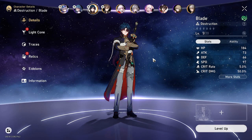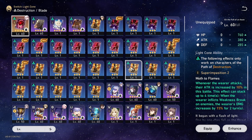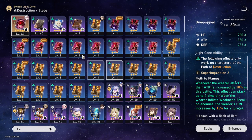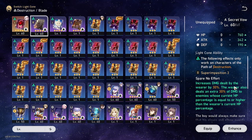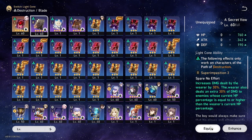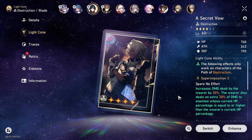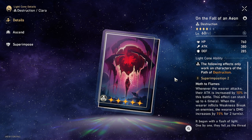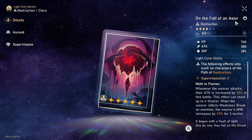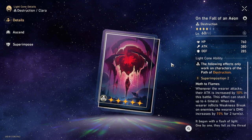When building him, you need to focus on three things. First of all, is his weapon. There are only three good weapons on Blade: one of them is Clara's signature weapon, another one is his signature weapon, and the last one — the best F2P weapon — is the Secret Vow. But you actually cannot always get it, so you need another weapon if you don't have Secret Vow. If you don't have it, you will have to target the On the Fall of an Aeon weapon, which is a 5-star. It will at least give you a high HP stat and attack stat, and it's not bad.